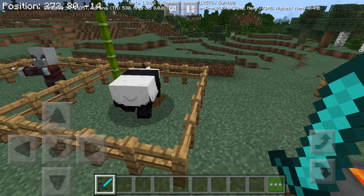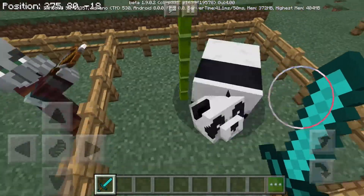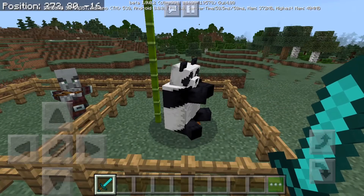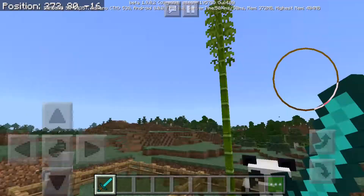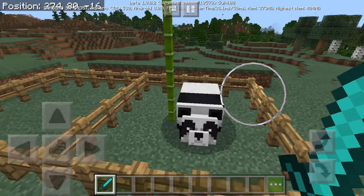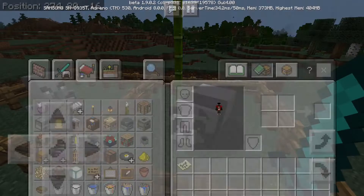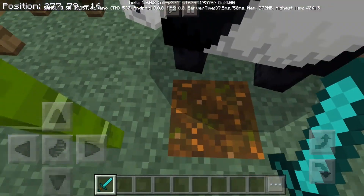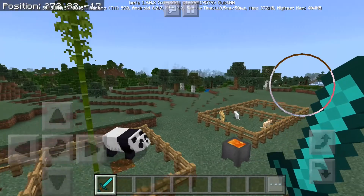Next, I'm going to talk about bamboo forest. This is bamboo right here, which was added in 1.8, along with the panda. Bamboo forests are basically variants of a jungle. You'll find it somewhere in the world, hopefully. And it has pandas, bamboo, and podzol — I swear I had it down here somewhere. Podzol, yeah, it's right here. It's this block right here. It's something that the pandas really love to be on.